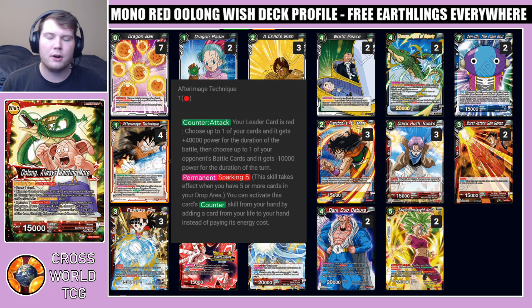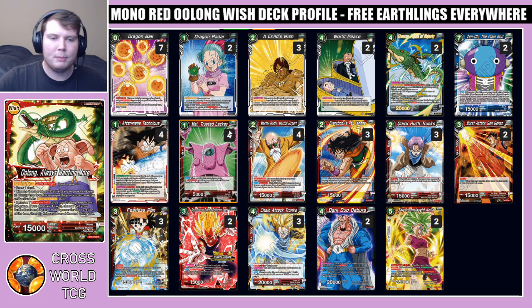We have four copies of After Image Technique. Since we're playing a red leader we have access to this card: choose up to one of your cards — it gets plus 40k for the duration of the battle, then choose one of your opponent's battle cards and it gets minus 10k. It's a sparking five negate, so if you have five or more in the drop — very easy with dragon balls fueling your drop — you can activate the counter from your hand by adding a life. This negate is really good against matchups like Storm, and being able to tap out and still use this negate is very strong.